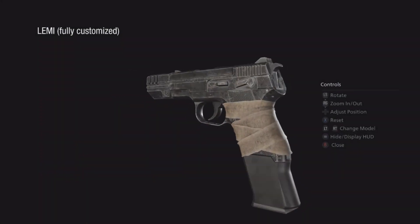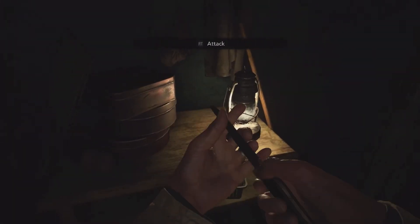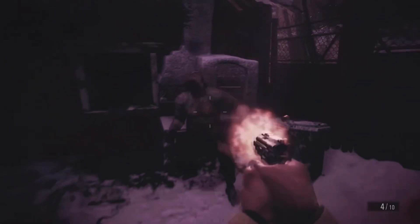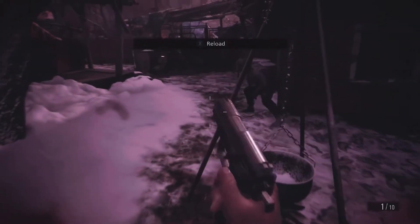The Lemmy is the first weapon Ethan gets his hands on, excluding the kitchen knife. It's not great. On standard difficulty, this pistol is passable at best, but on anything higher, the Lemmy leaves a lot to be desired. While its upgraded fire rate, stability, and capacity are great, what truly holds the Lemmy down is a serious lack of damage.